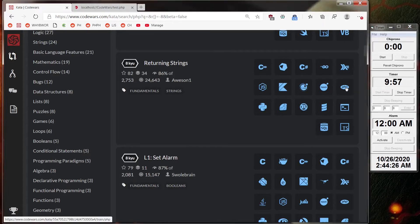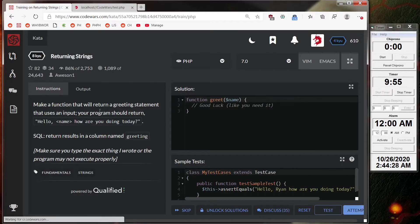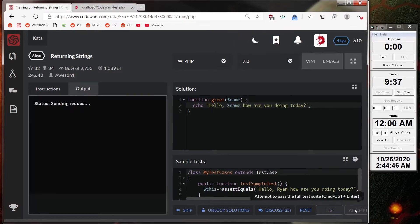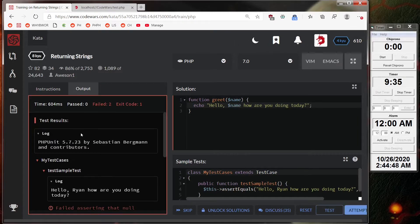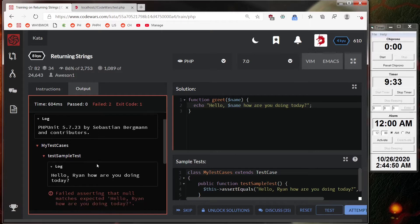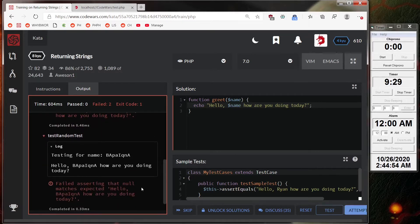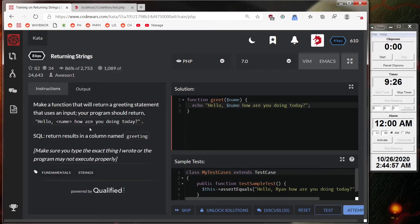Alright, let's see. PHP. Make a function that returns this. That looks pretty easy. Let me code it up — "Hello, how are you doing today?" That one should work right away. Nope. What did I forget? How are you doing today? Maybe I should read the whole problem.